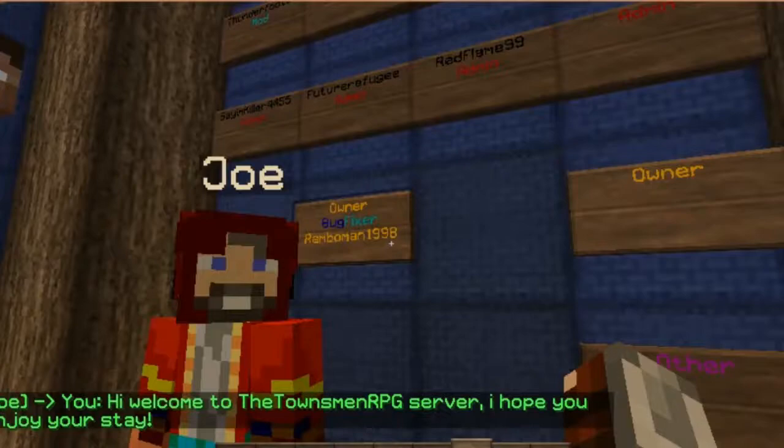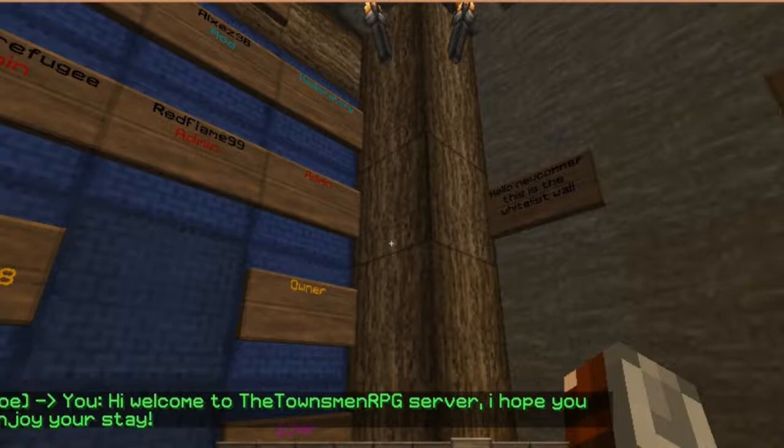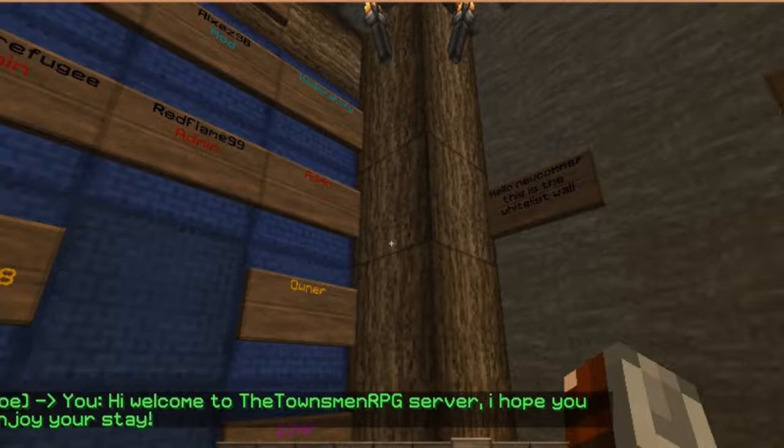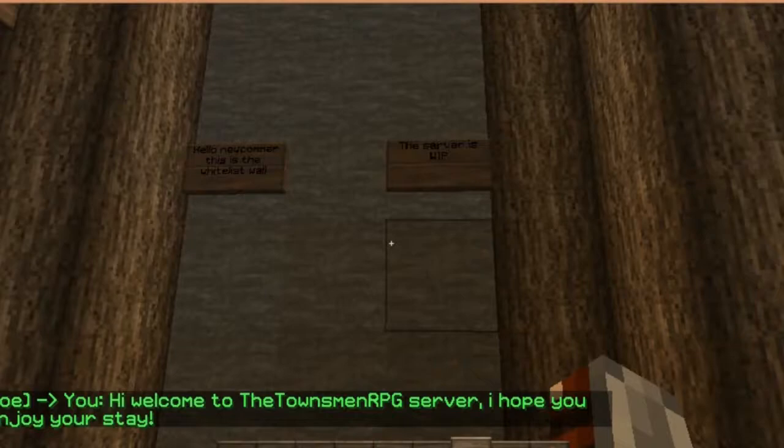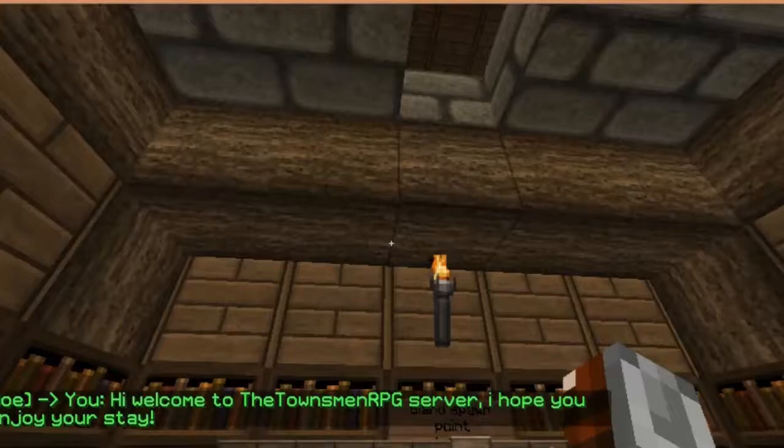Now, for others it's going to be donors and other things — people like builders and stuff like that. I haven't gotten to it. Now, this is the whitelist wall. This means that people can't get past — it's not whitelisted, but it is kind of like a whitelist right there. People aren't supposed to go past this point.